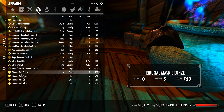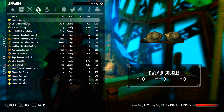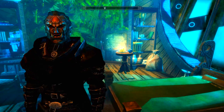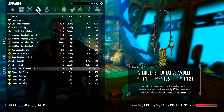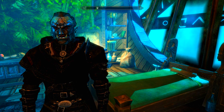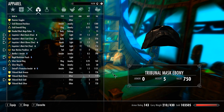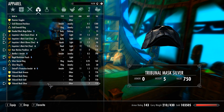What are the Tribunal Masks? Essentially, they are very high quality masks that cover your face. Currently I am using the Bronze one. There is also the Ebony one. The Gold one looks very good on my Orc character — extremely good. And the Silver one.